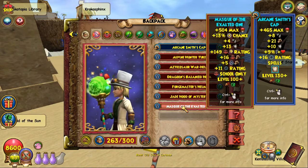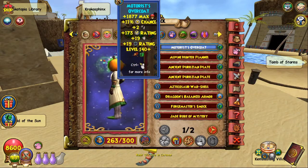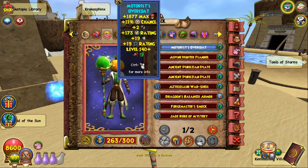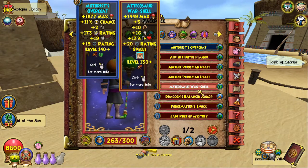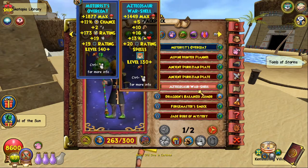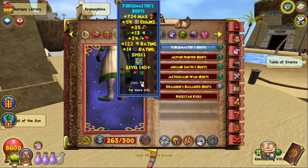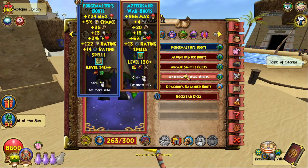In my next video detailing how to play Nova, I'll actually tell you how to do hybrid Nova and the best way to go about it. For alternatives to the Motorist Overcoat, I believe the best is the Ancient Persian Armor — I don't have that, I've spent so many crowns trying to get it. You can also use the Azteca's War Shell if you have it, but you will lose power pip and block, so you have to make up for it in other ways. That's why I think Motor's is by far the best robe for Nova right now. For the boots alternatives, there are the Azteca's War Boots — these are what I believe to be the best alternatives because they give you pierce and a little bit more health.